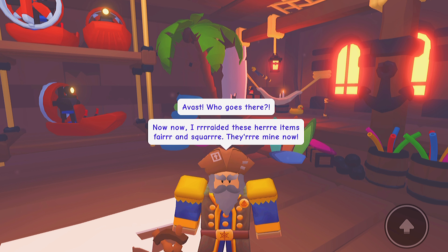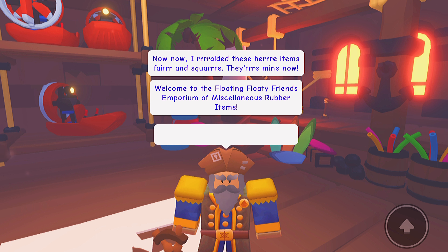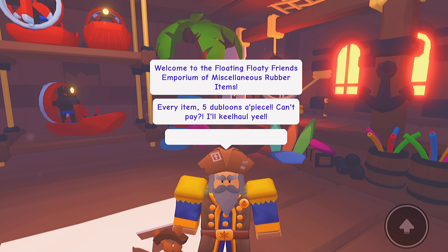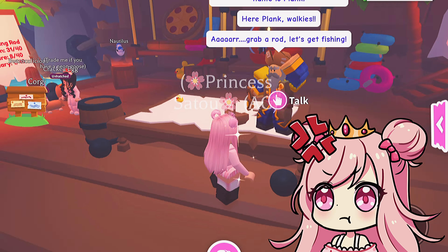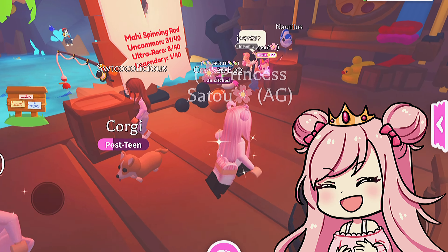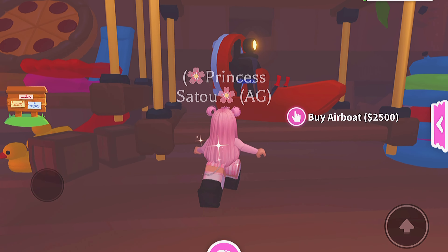Okay, Captain Hambeard says: 'Avast, who goes there? I've raided these here items fair and square — they're mine now. Welcome to the Floating Floaty Friends Emporium of Miscellaneous Rubber Items. Every item is five doubloons.' APIs can't pay — he says he may be willing to negotiate. Five doubloons? I don't have five doubloons — oh, it's bucks. Okay, so there's a mahi spinning rod and all these things in the shop.